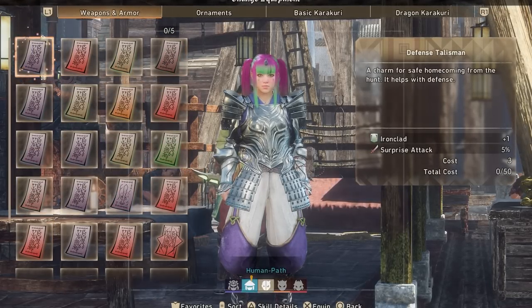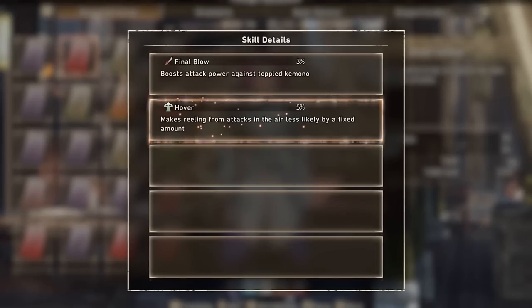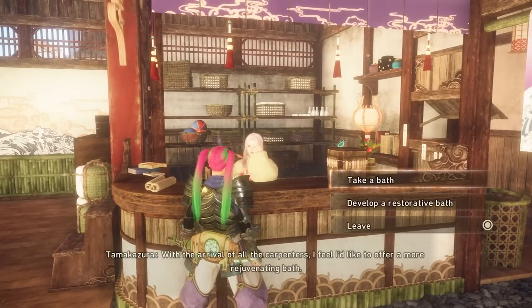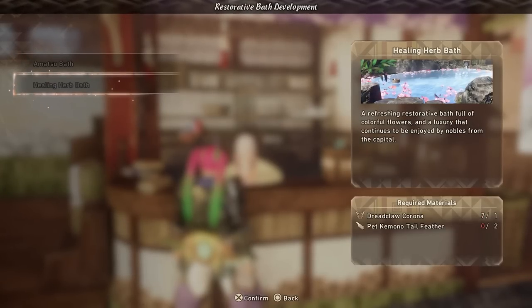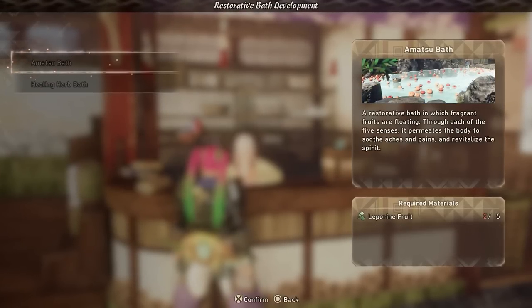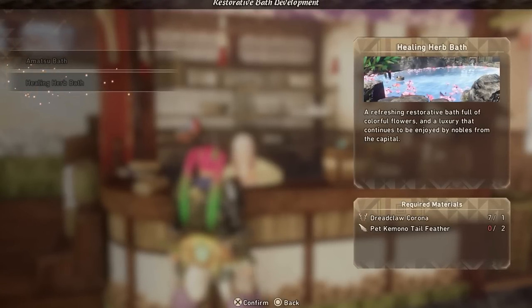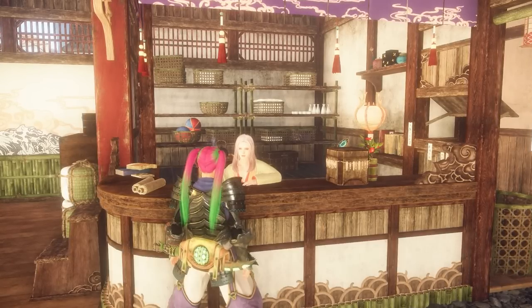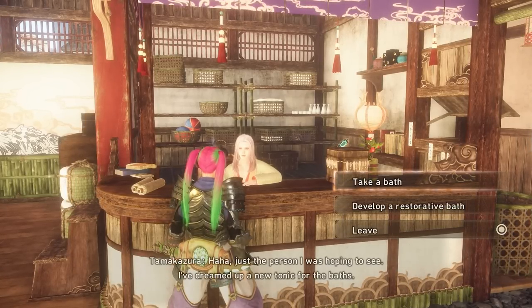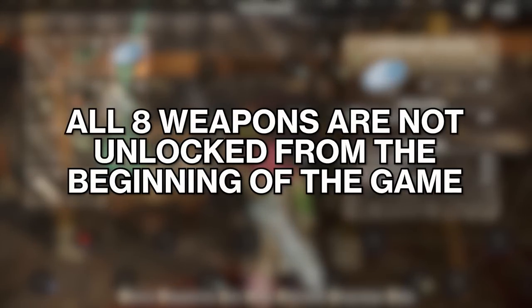There is a bath house in the town of Minato where you can develop new baths that will permanently increase your health. There will be a point in the story where they walk you through this, but you have access to the bath house right away. So if you find yourself struggling at all before the story explains this, you can go ahead and do it right away to get some more health.